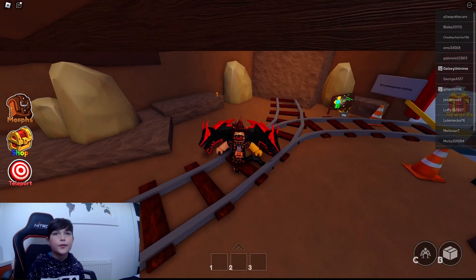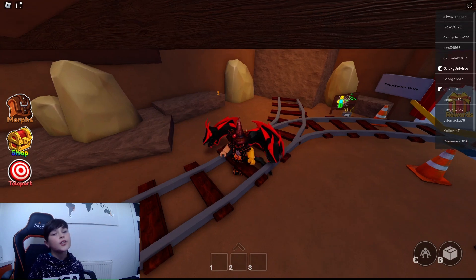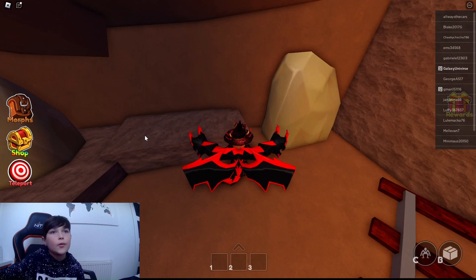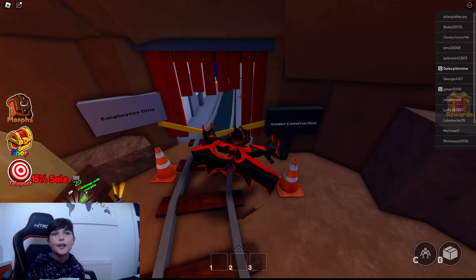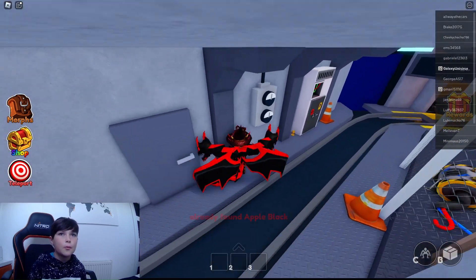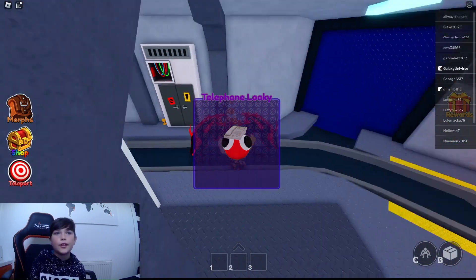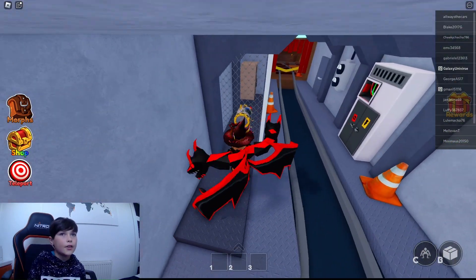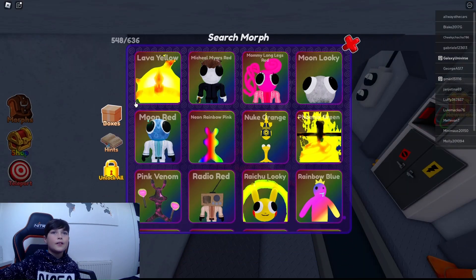Hey guys, I'm finally in the right spot to find the one I told you I was going to find at the beginning. You're welcome for all those extra morphs - I only did it for my 178 fans, so thank you so much. This one is called New Bread - I just collected that one. There's another one right here which is Apple Black. And there's one over here that I've not collected - Telephone Lucky. Now you just have to stand right here and it says collect. Generator Yellow - there you go guys.